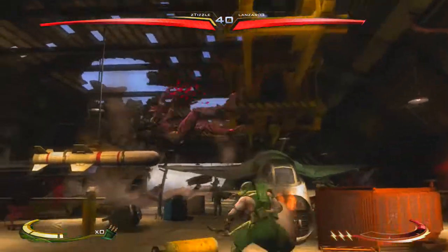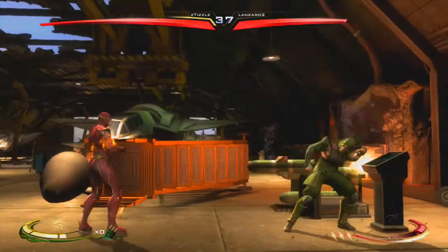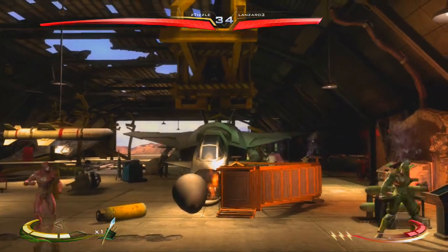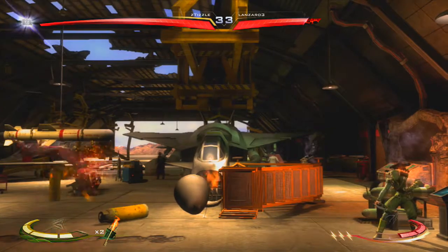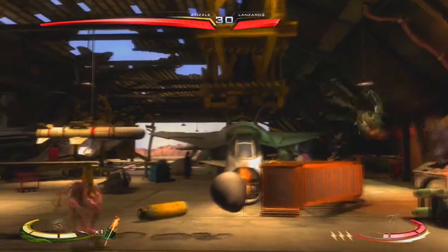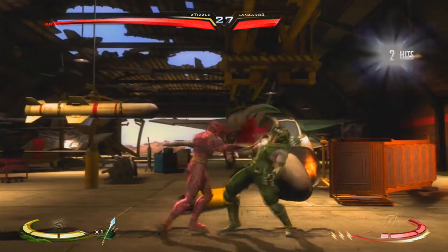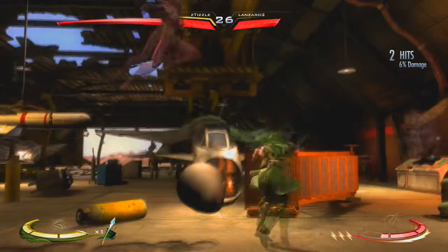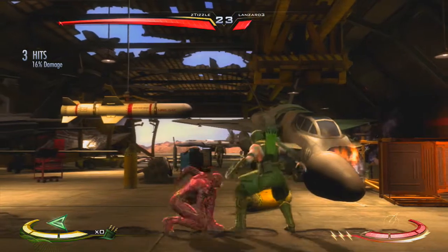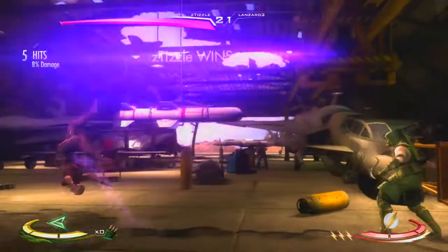I do like Green Arrow because he does a lot of ranged attacks with arrows. Fire arrows each do about 8% damage, which is pretty good. Shock arrows are second best and ice arrows just freeze them. Here I've almost got him — and I ended up finishing him with the spinning bow.